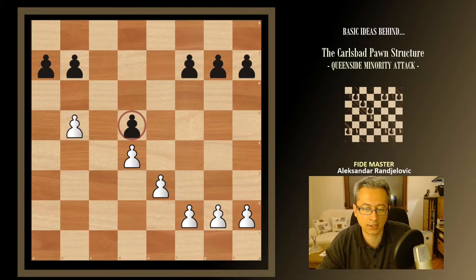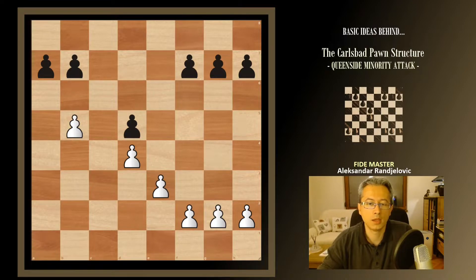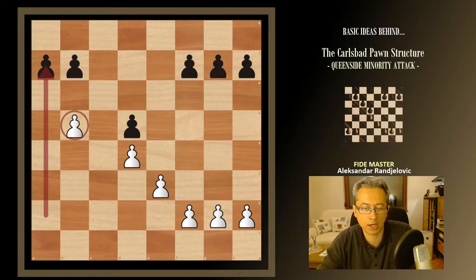The pawn on d5 becomes an isolated pawn with the absence of the pawn on c6, so that pawn becomes weaker. Also, the a-file becomes open for white's rooks to attack and put pressure on the pawn on a7. That pawn isn't really to blame, nor its neighbor, but simply because of white's b-pawn being so advanced, the a7 pawn doesn't feel safe anymore. So that's one of the outcomes we can get into.